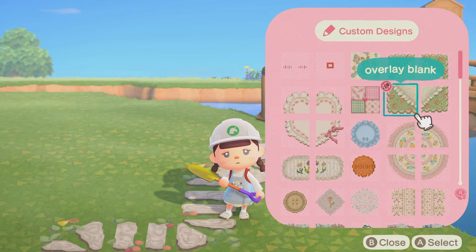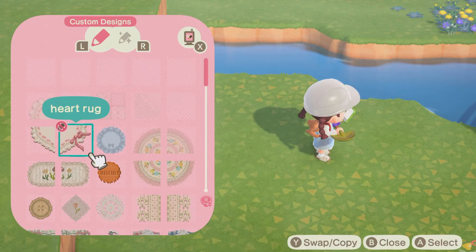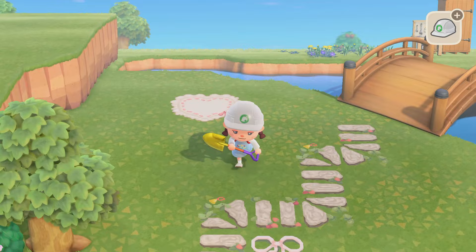A lot of this island is gonna be code-based — the custom codes are gonna make this island. I want to include more already. I think I want to put one right next to this little bridge. I could do this little heart rug — let's try it. Look at how cute that is! I don't like how it's directly in line right here, so maybe we'll move it over one. That is just so cute, oh my gosh, I love it.